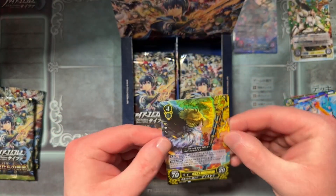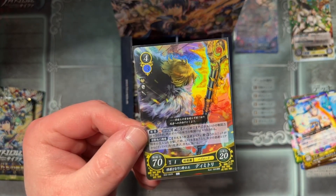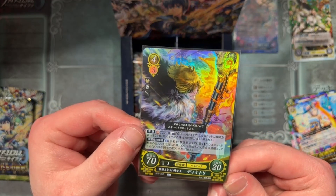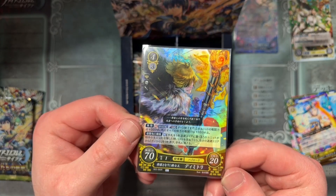Our next rare is Dimitri — just a regular rare. There we go. I was like, is he holding an axe? No, it's the angle of his spear. Good old Dedue. Time skip Dimitri, very cool.